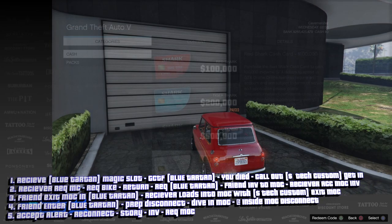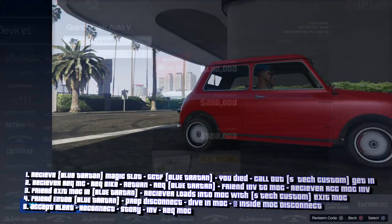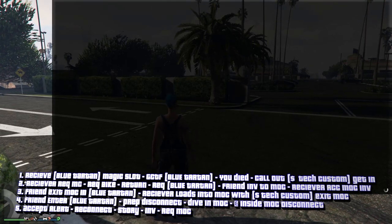Set a timer for one minute. After it's been one minute, all your friend needs to do is hold the PlayStation button to bring up the quick menu — that's going to remove him from the car. Then he just drops the pause menu. From here, you're going to be on an infinite load screen.